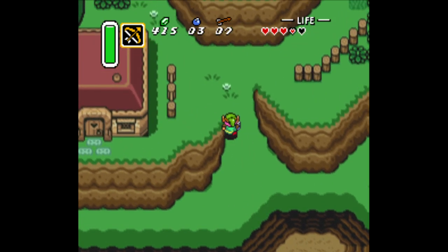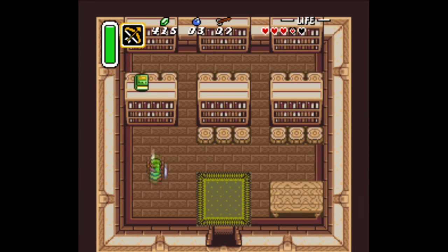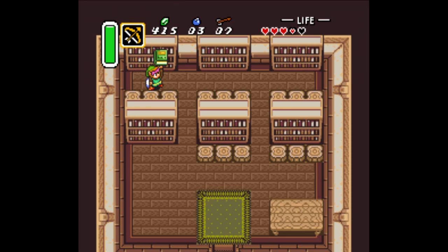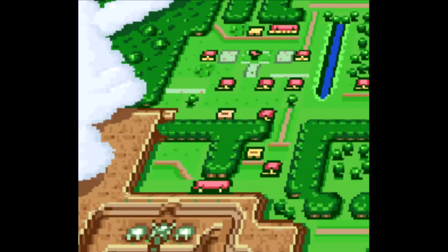This is where the book is. You need it in order to open the dungeon — it's in this house right here. I'll show you where I am on the map in a second. You use the boots to bang it off the top of the bookshelf. Now we're going to head this way. This is where I am on the map.